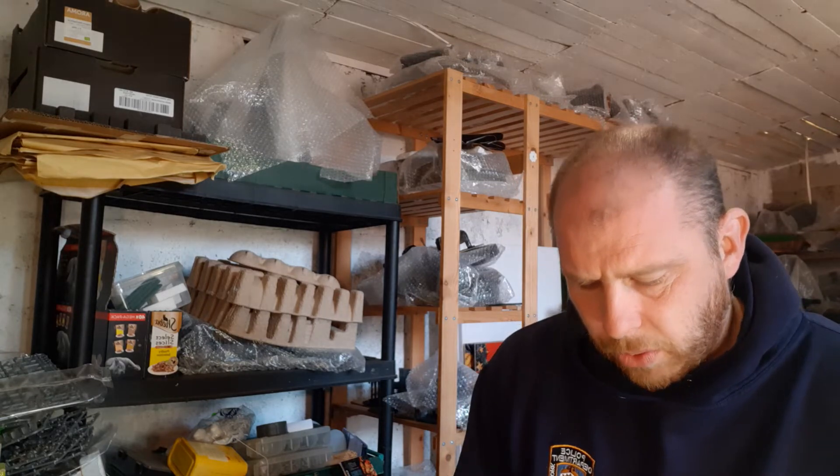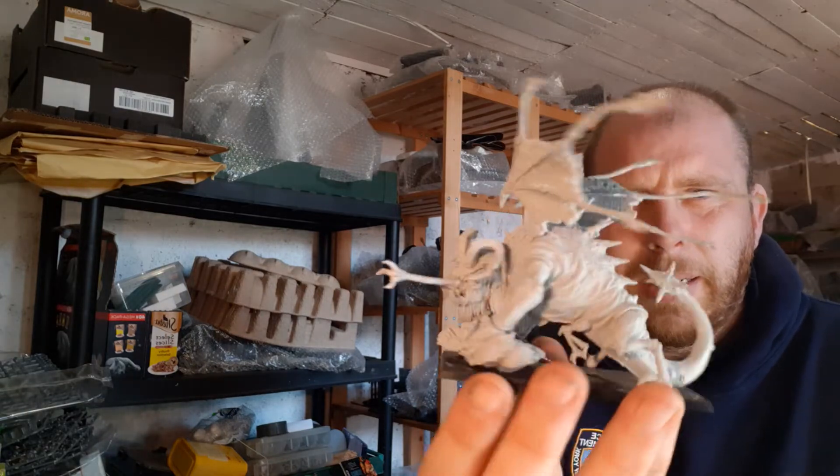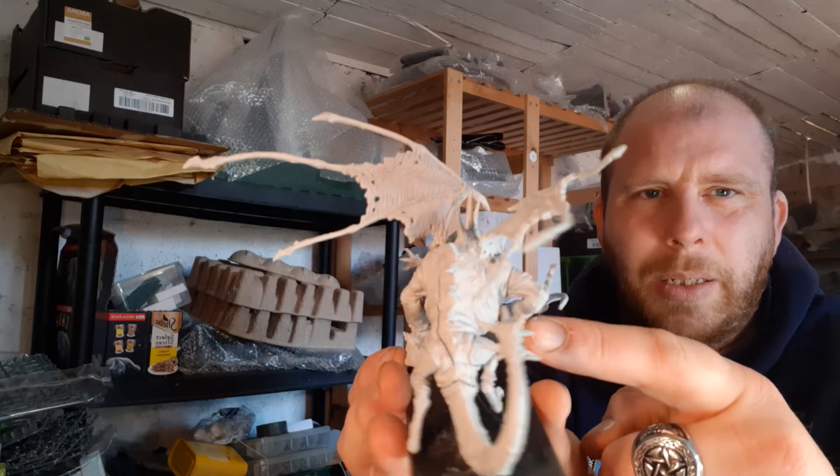Question: I have the same resin model you glued — the Jabberslytehe in Finecast — should I sell it? I had a problem with that one; it was the front legs. If you haven't seen that video, go check it out. The models are absolutely amazing — the wings are fantastic — but the joins on the arms were the problem. I'd say sell it on eBay if you can. If it's still in plastic wrap, you'll have more chance of selling it. Get the plastic version instead — it's a lot easier to work with.